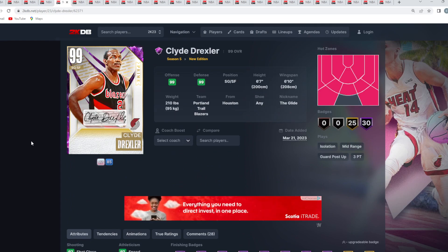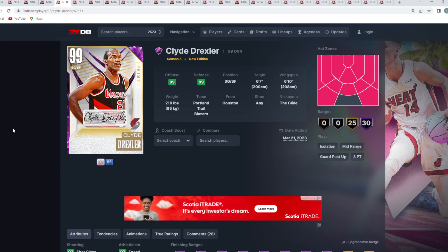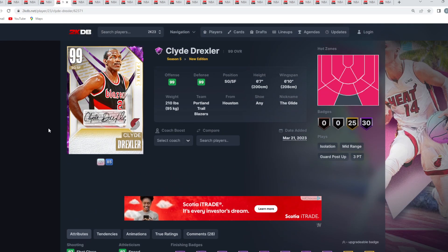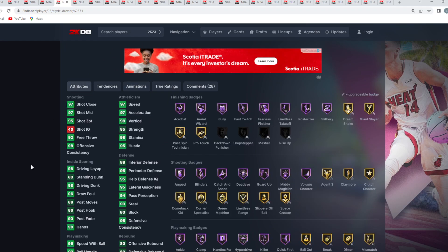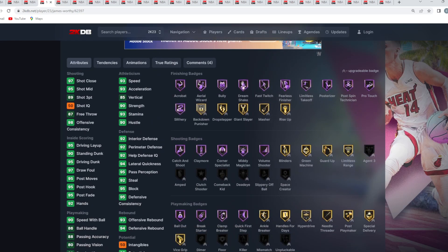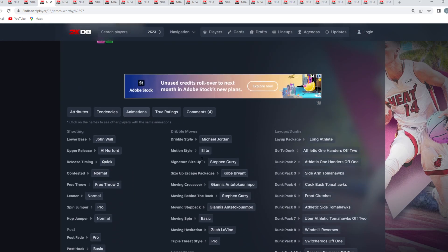At number 4 is Dark Matter Clyde Drexler — a really good rim runner with a capable jump shot. With Terry Dischinger now in the game, Clyde is no longer a top-2 SG; that's Terry and T-Mac. Then it's Kobe, Clyde, Billy Knight as the next group. Clyde has a pretty decent Curry escape and his movement should be really good. At number 3 — very close to the lock-in cards and the best card from the New Edition set itself — is Dark Matter James Worthy. He's a great 6'9" small forward with a SF wingspan, plays elite defense, finishes well at the rim, and has a very good jump shot with solid sigs and dunk packages.